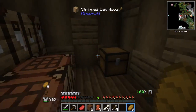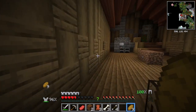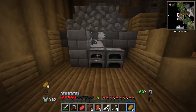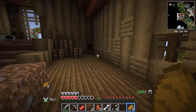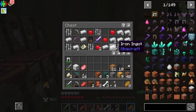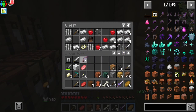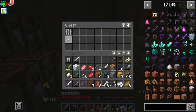A chest that I cannot open — I cannot open this item. Oh okay, now I can. There's some lag. I'm happy I came here. Let's get this, let's get this just in case. Let's take everything.